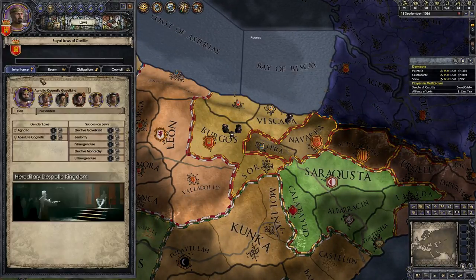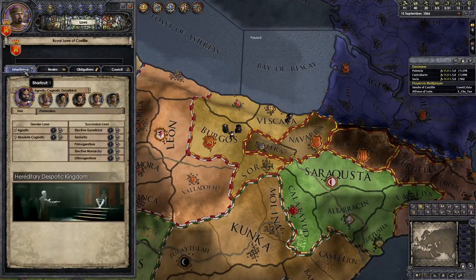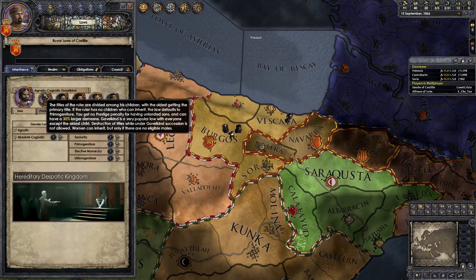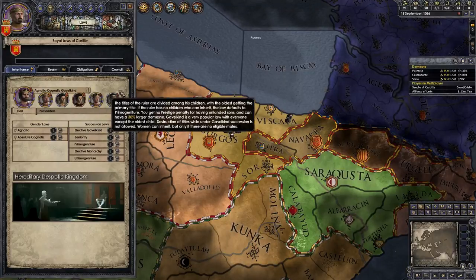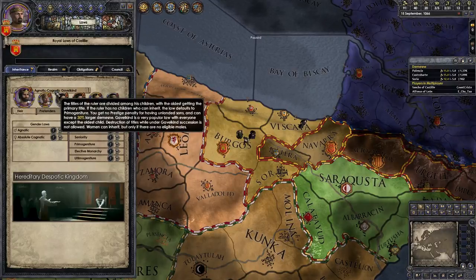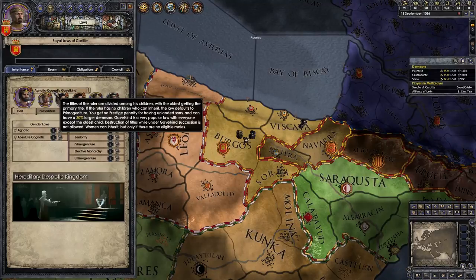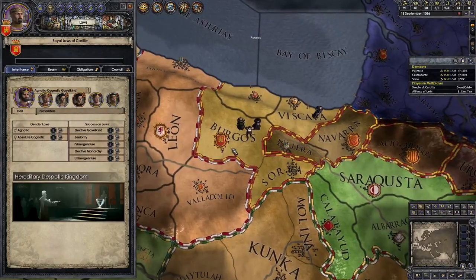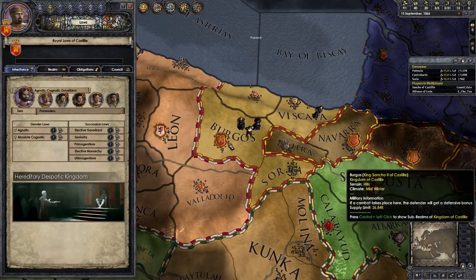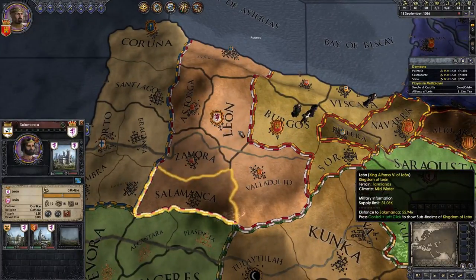The next thing to check is laws - that's the second tab. That should default to your inheritance tab. You are probably, like me, under agnatic-cognatic gavelkind. Basically, men inherit before women, and gavelkind means the oldest son of your ruler will inherit your primary title, while your other titles are distributed among your other sons. So you currently possess Leon and Salamanca just to the south.